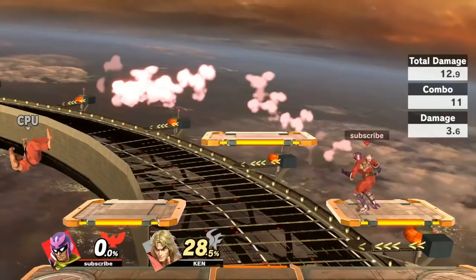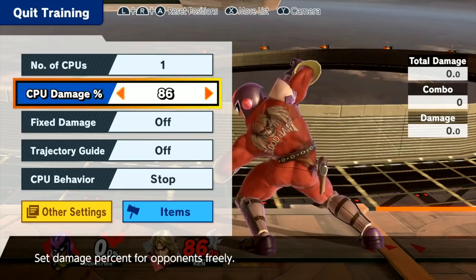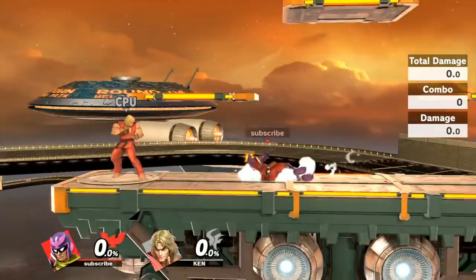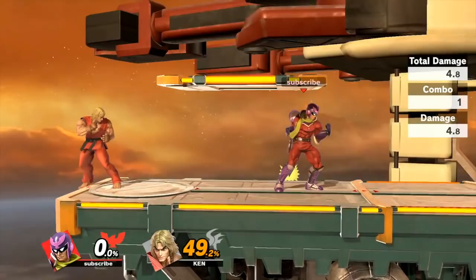First things first, his side B is no longer really a kill option. In Smash 4 it was a really powerful kill option, but in this game it doesn't kill at all — side B is now a combo starter. We basically traded power for speed; it comes out really quick, and Captain Falcon also crouches a little while doing it, making him harder to hit. So you can do side B into neutral air, side B into up air, and other things like that.